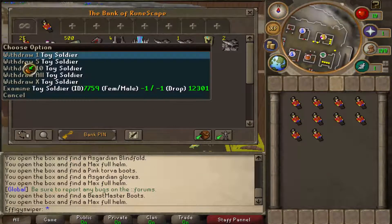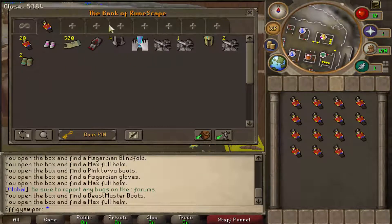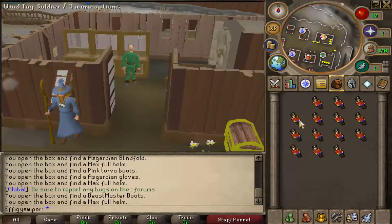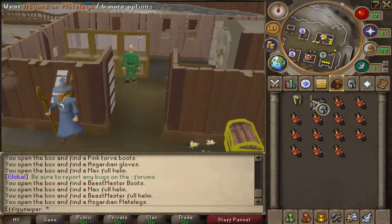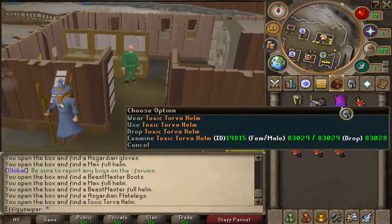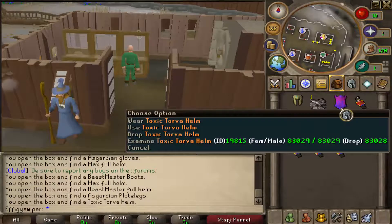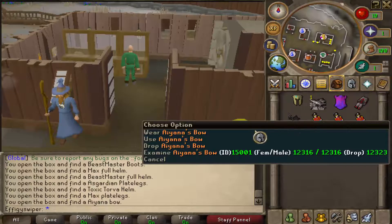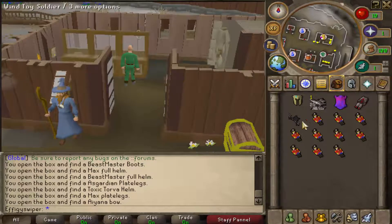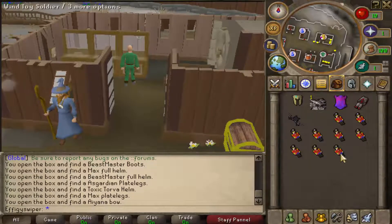Now we'll do 15, and then we'll do 20 in the next one. How does that sound? Beastmaster. Asgardian — is that another piece? Ooh, the plate legs! Hell yeah. Toxic Torva helm — not sure what that's about. Max plate legs. Ayanna's bow — ooh, that looks fucking neat. That's pretty neat.